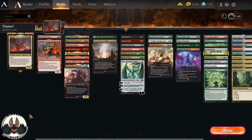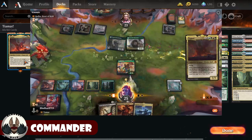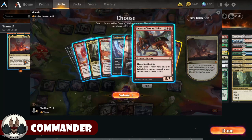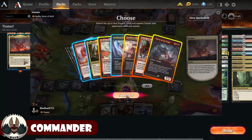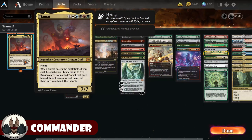With the ask out of the way — Tiamat costs 2 and WUBRG for a legendary creature, Dragon God, with flying. When Tiamat enters the battlefield, if you have cast it, search your library for 5 Dragon cards not named Tiamat that each have different names, reveal them, put them into your hand, then shuffle. So Tiamat was almost tailor-made for Brawl, or Commander most likely, but it works really well in the Brawl format.